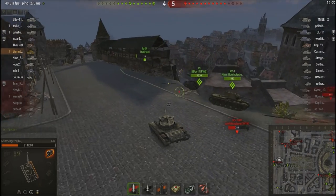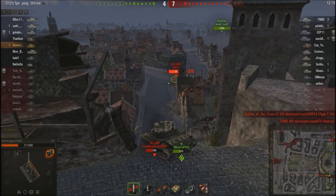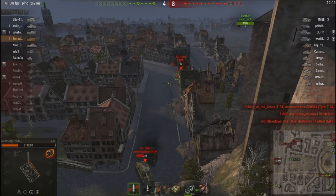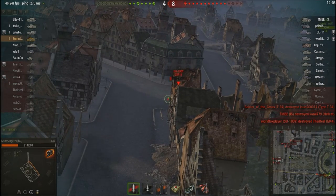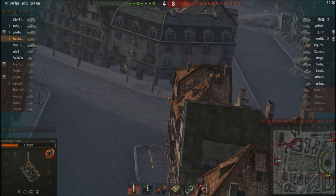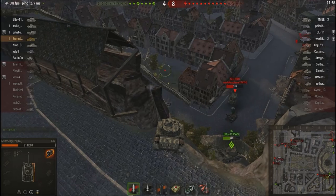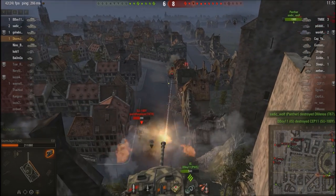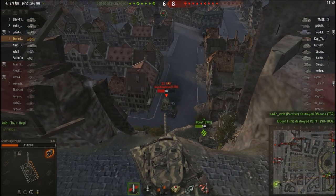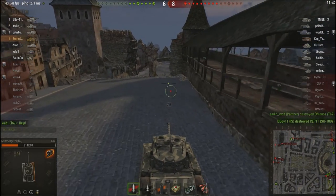That KV1 there — that guy is probably one of the most useless players on this team. He sits there for the entire battle and does nothing. The IS does something not that wise — he ends up falling down the hill and losing half his health trying to get these SU100Ys. I'm hoping this guy pops out so I can pop some rounds into his back, but he doesn't appear again. I haven't quite got the gun depression to get this SU100Y. I miss out on that shot because the IS takes him. I decide I can't risk falling down because I would die, so I'm going to go down the hill and take on that SU100Y.